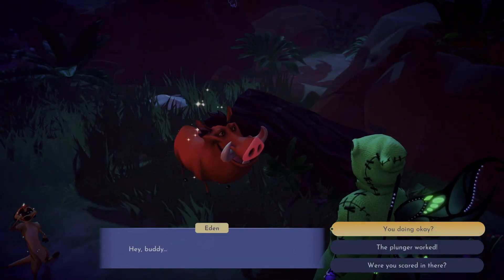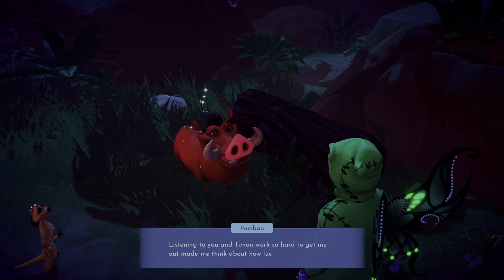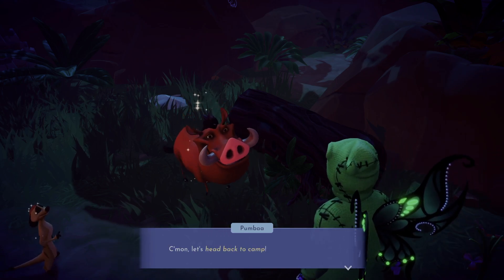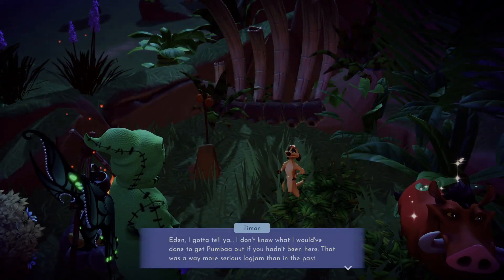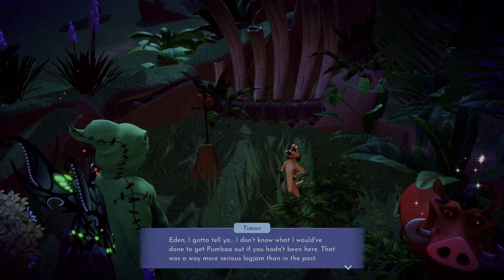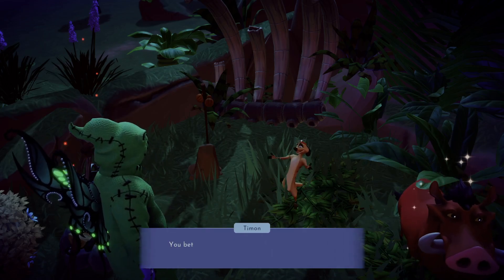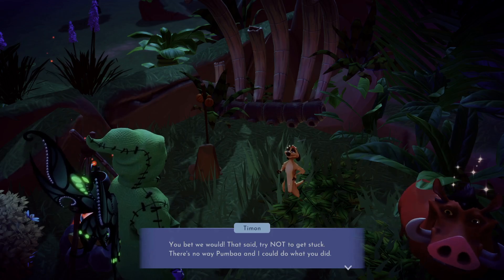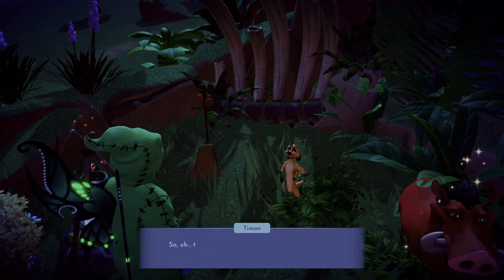Hey buddy, you doing okay? I feel great — I had lots of time stuck in there in the dark. Listening to you and Timon working so hard to get me out made me think about how lucky I am. Is that silly? No, not at all. Come on, let's head back to the camp. Eden, I don't know what I would have done to get Pumbaa out of there if you hadn't been there — that was way more serious than in the past. You helping out reminded me how important it is to have friends around. That was it — your last day of Hakuna Matata lessons. Let me talk to Pumbaa and we can go.